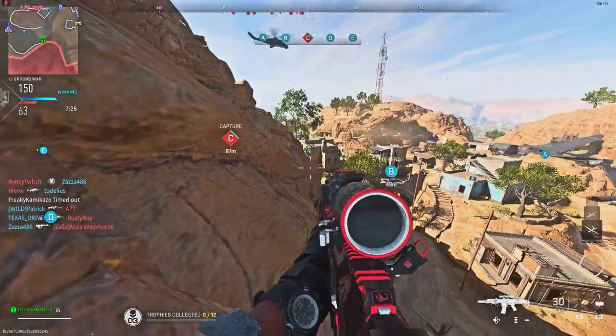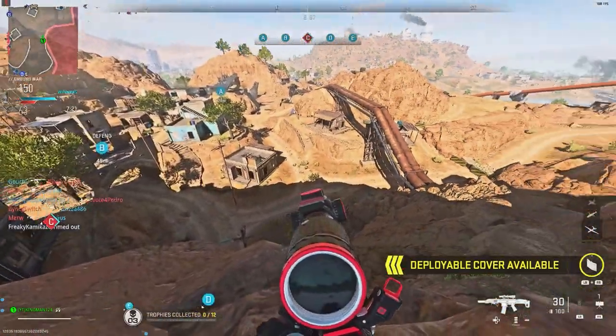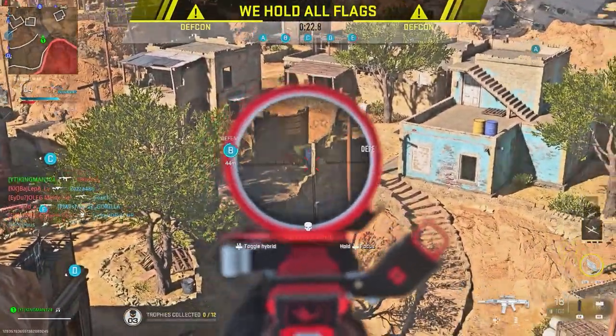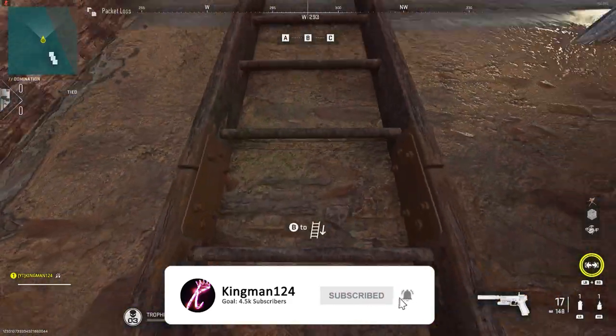For all you people that want to get your long shots done, this is a very good spot because you can see the B flag and the A flag. As you can see, I did get a couple of kills up here. You're not in god mode at all — you can be killed — but you're really high up and it looks like a really cool spot.